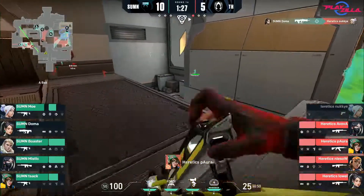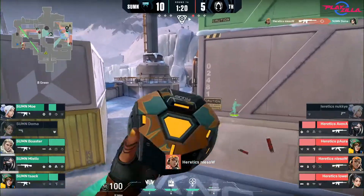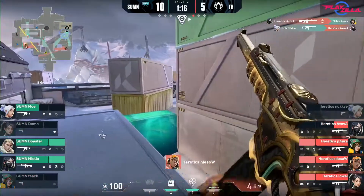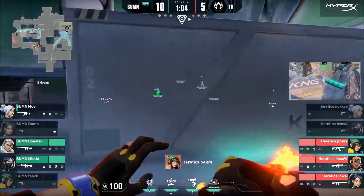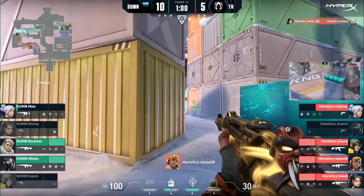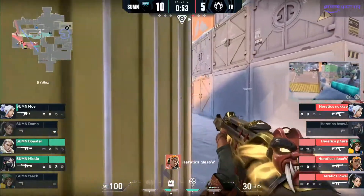Mystic pushes his ult to block off A. Heretics try and push B, and Doma uses the wall, but Niso gets the pick. Mystic stays A and can't leave until he gets information. He later decides to rotate when he gets the call, while Nuki is revived from Lowell's ultimate. It's now a 4v3 because of the revive and Heretics try to plant. Pora for some reason cancels the plant at the end, which is odd, and dies to a wallbang when trying to plant the second time. Mystic uses a wall for retaking while mollying default.